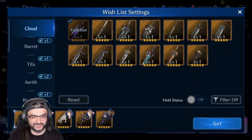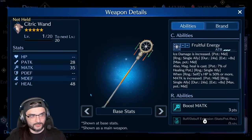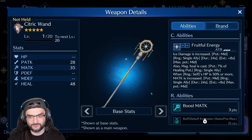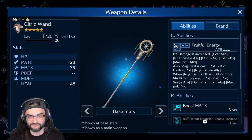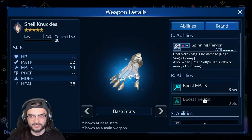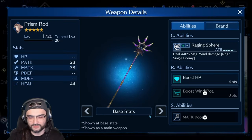Citric Wand for Aerith — I kind of just want to get one copy of this weapon and I'll be good. It's a great buffing weapon for Aerith and it'll further cement her as a fantastic support character. Boost Ice Damage, Boost Magic Attack — really good if I just get one. I might swap it with something else. Knuckles I want to keep improving that build, pretty self-explanatory.